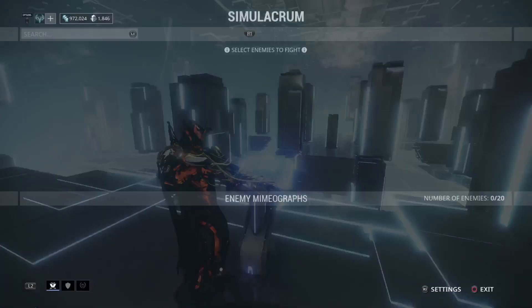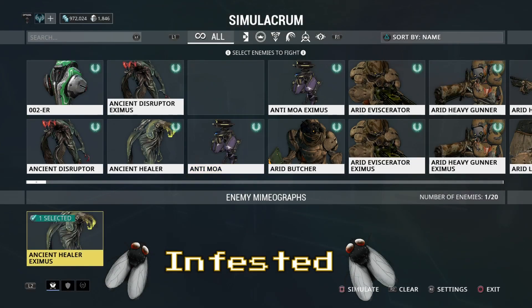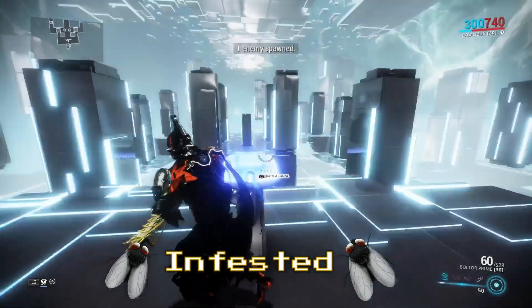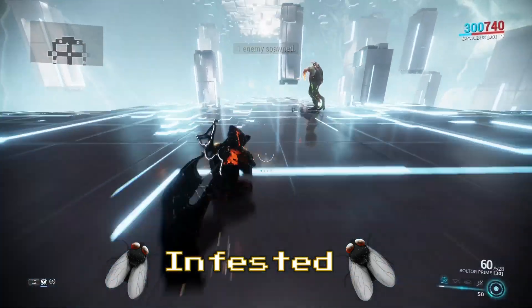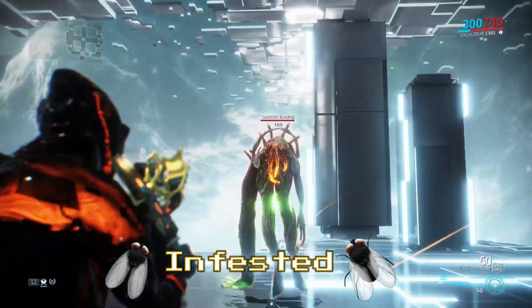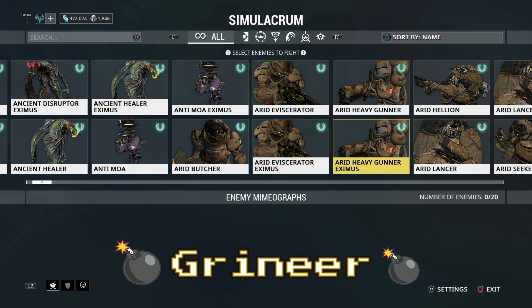The first enemy we're going to try to kill is the Infested Ancient Healer. I made this build so that you could survive sorties and high-level bounties in the Plains of Eidolon. So here's the first Infested — you can see how fast I killed it right there.